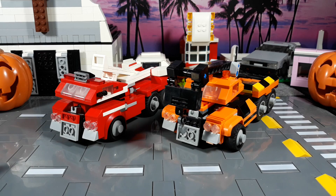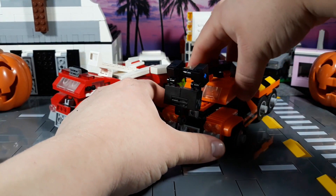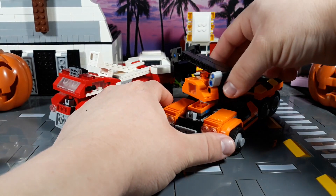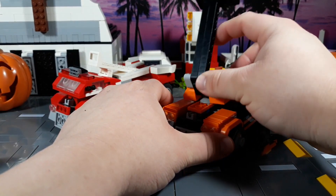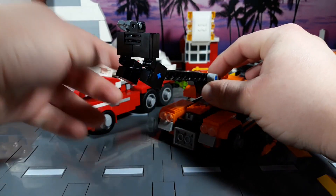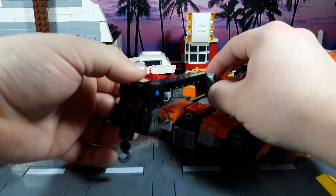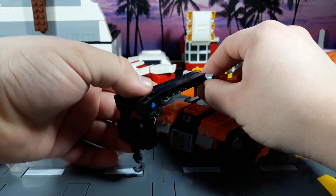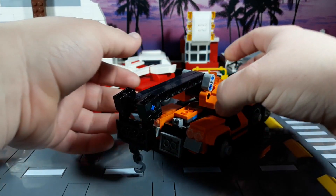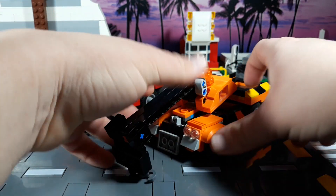Technically Grapple is the new guy here, even though they're both pretty much the same figure, so we'll start with him. First we're going to rotate the front cabin of the truck, then fold this out like this — that'll come in useful later. There we go, we'll leave that there for now.